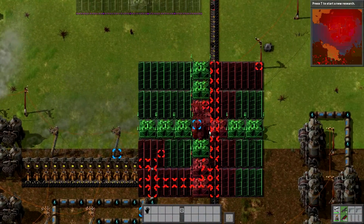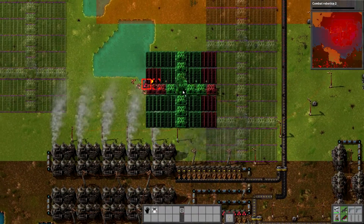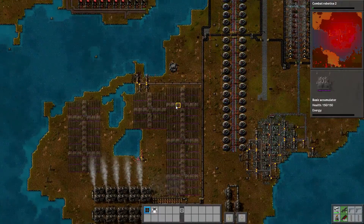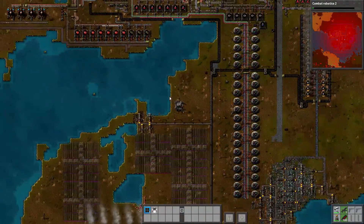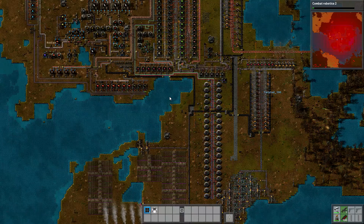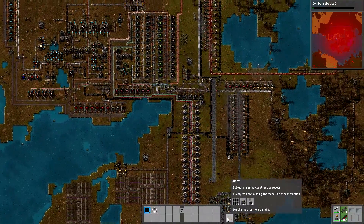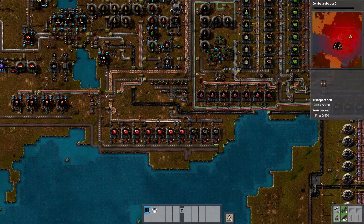I'm making better capsule robots — researching the defender personal robots that you can make. I need steel. If you want steel, open your inventory, select steel in the logistics menu and robots will bring it to you — you don't need to gather stuff anymore as long as we're storing it in the network. We are storing it in passive provider chests, but we don't have a lot of steel right now.